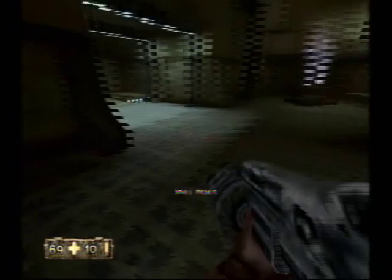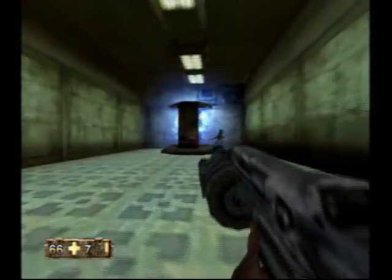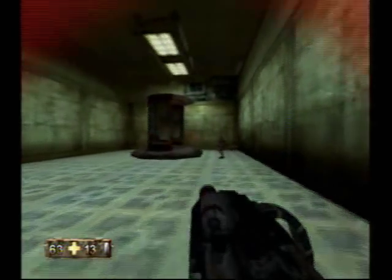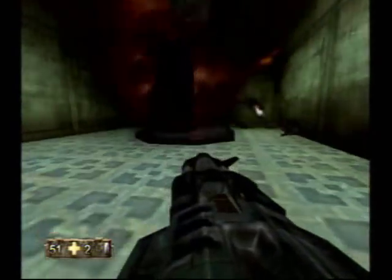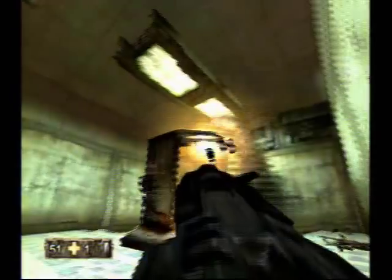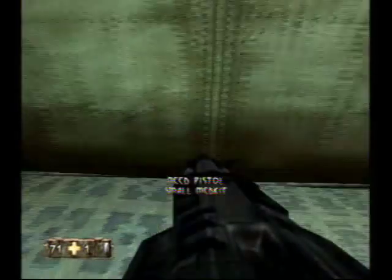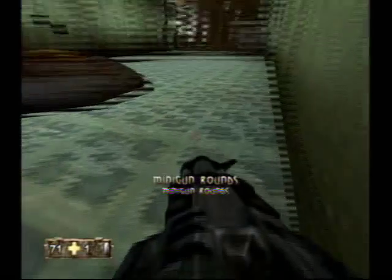I need health. Go for the rockets — if I can just find it. Because not only will you do a ton of damage to the spawner itself, you'll probably kill a bunch of enemies at the same time too. And there's more ammo back here, which I need.